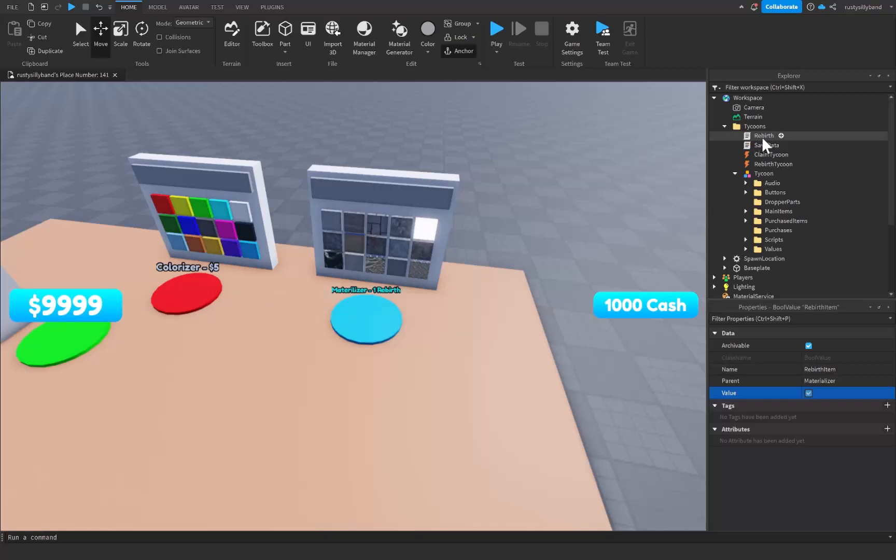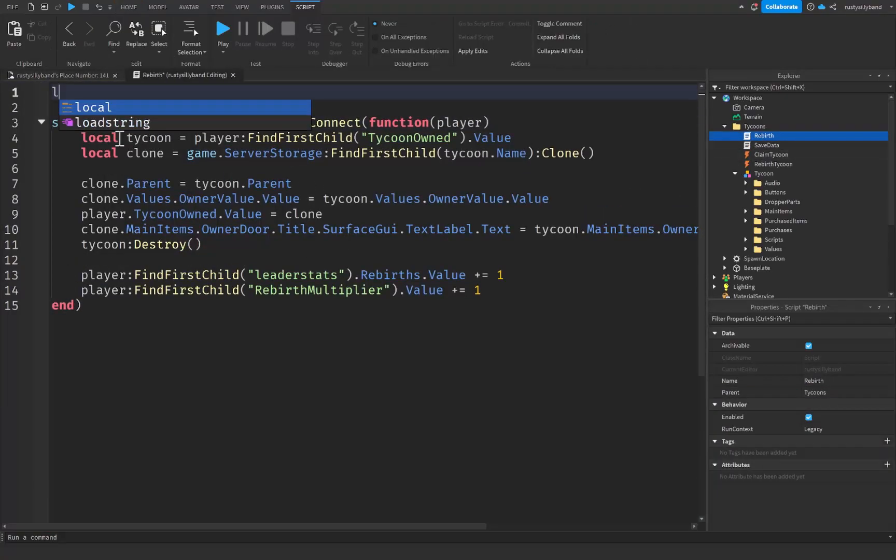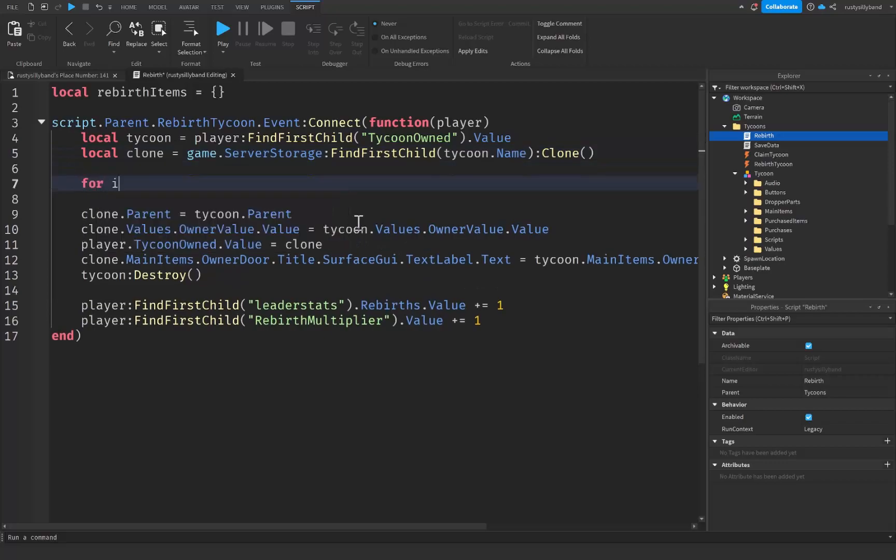After that, close off the materializer and go into our rebirth script. At the top of the script we're going to create a brand new variable: local rebirthItems equal to an empty table.